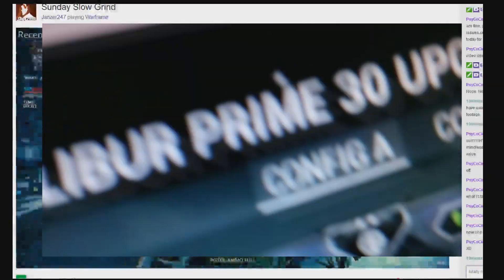Right now I was looking at my Excalibur Prime mods. I use Vitality and Redirection along with Steel Fiber. And what the heck is that doing here? Get off here!